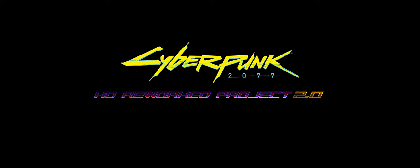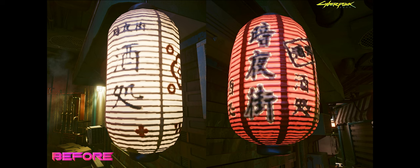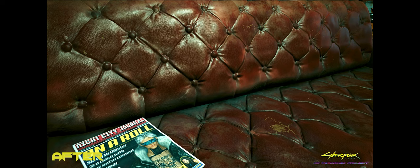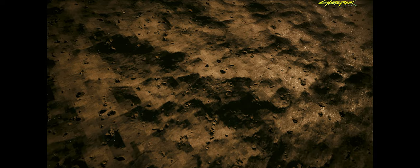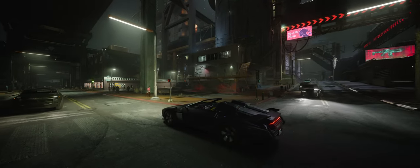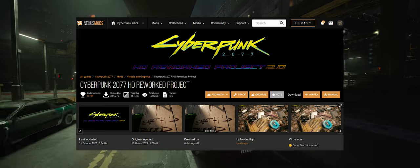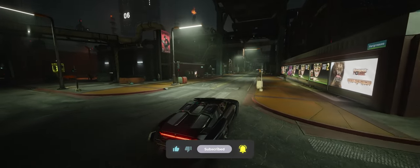The next visual mod is actually a texture mod — the Cyberpunk 2077 HD Reworked Project. This project aims to improve the graphics by reworking game assets to better quality, preserving the original art style and good performance. This mod makes the game look much nicer, clearer and crisper. There's not too much to say apart from it's really nice and really easy to install — just smack that install with Vortex button. Speaking of smacking buttons, how would you feel about smacking that subscribe button? That would be very much appreciated.